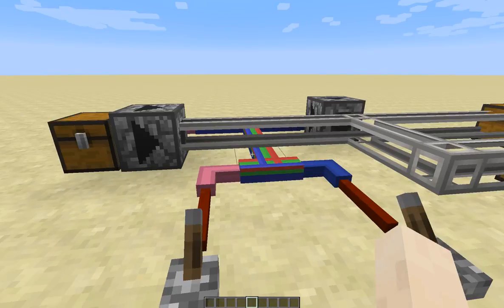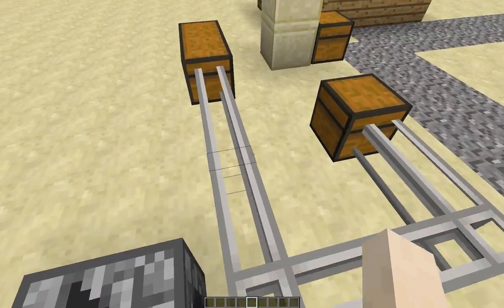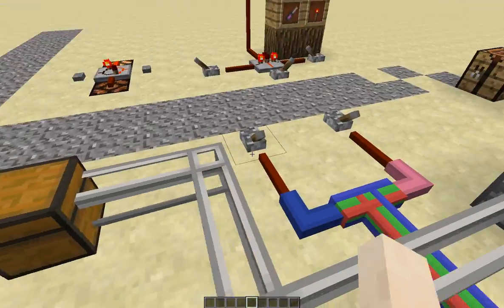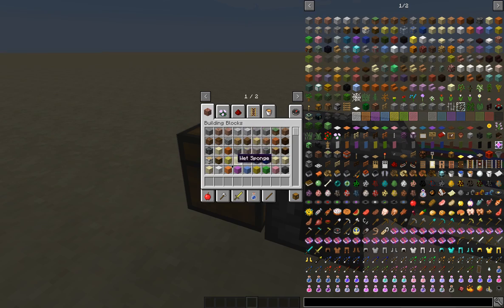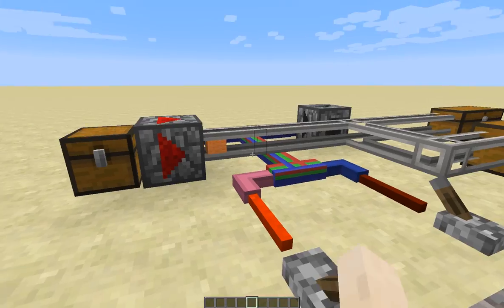Of course, we have pipes. The pipes have a little texture change, as you can see. This is temporary, as I'm trying to experiment with a good look for the pipes. And of course, as you can see, they work just as fine as always — if you enable them.